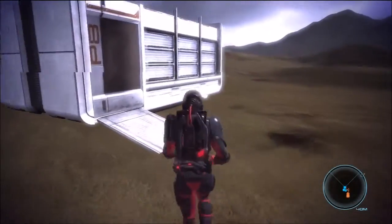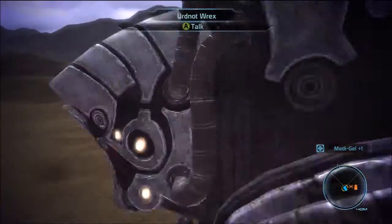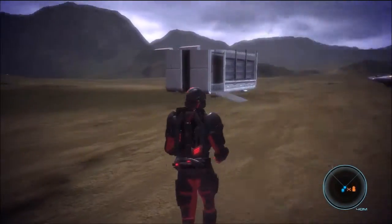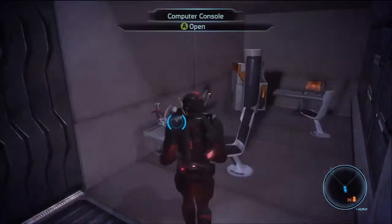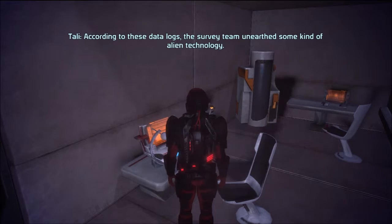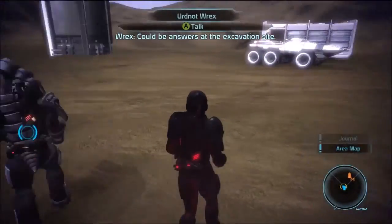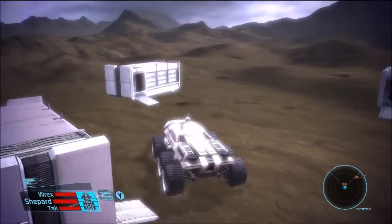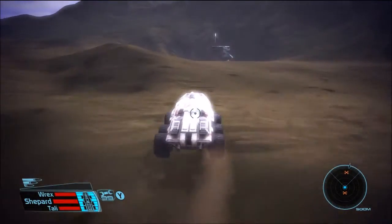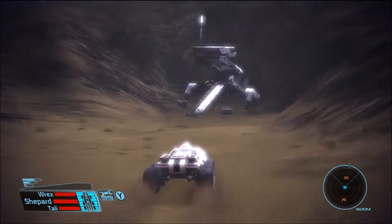Is there anything in these buildings at all? Metal kill kit — get some omni-gel — not omni-gel, but metal gel that we really don't need. According to these data logs, the survey team unearthed some kind of alien technology. Could be answers at the excavation site. I'll just go and check out the exploration at the mine here.